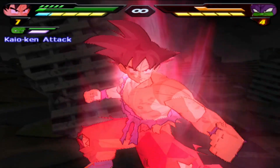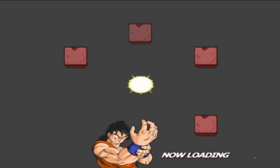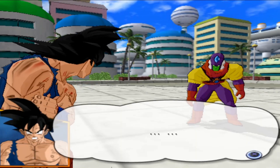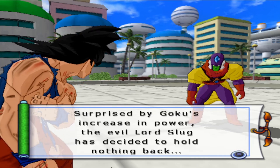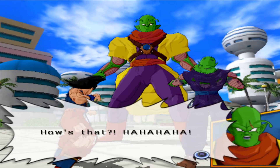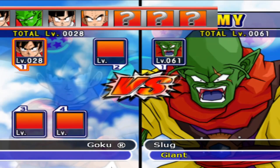I ran into that. Kamehameha! Get on the floor. Get down. Finish. Giant form and mutation — alrighty. I'm going to need to buy some Z-item fusers later once we get enough stuff. I'm going to fuse a few of the things and probably show how to do them. Surprised by Goku's increase in power, the evil Lord Slug has decided to hold nothing back. He's going to transform? He's gone giant. Okay, this is going to be a bit tricky.